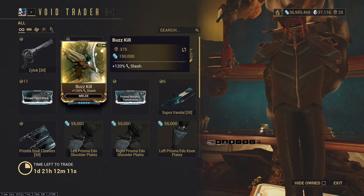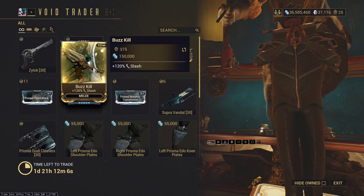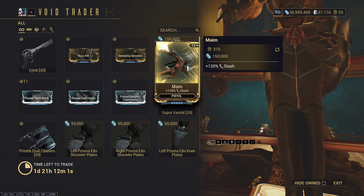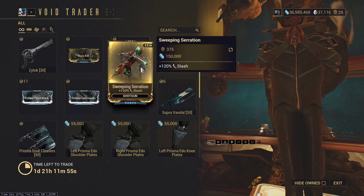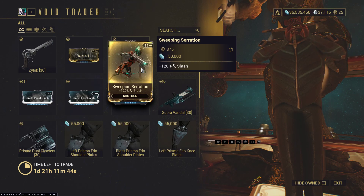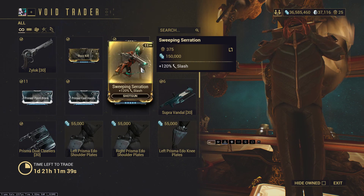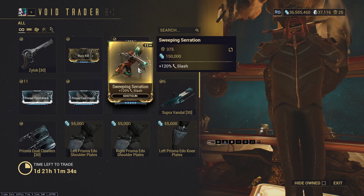Buzzkill you can kind of get from killing random Corpus mobs — I don't remember which ones, but these aren't exactly rare. Mame you can also get somewhere, but they're not good. Sweeping Serration is not good either. I think the only use for this one is on Taker's Prime before you get a Riven or whatever. Not worth getting. There are better mods for Taker's Prime anyway. The only thing Sweeping Serration is really useful for is weighting towards Slash on Slash-based shotguns.